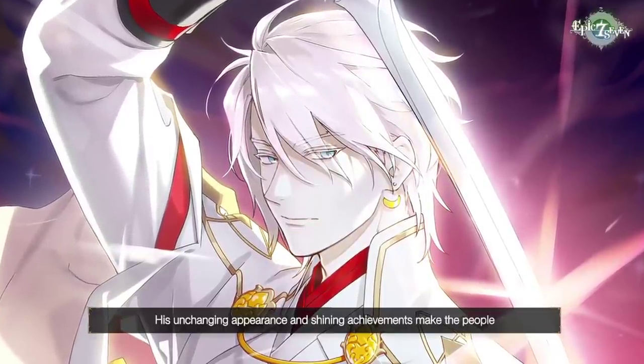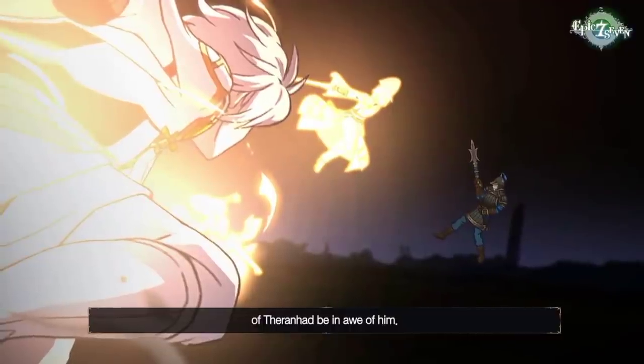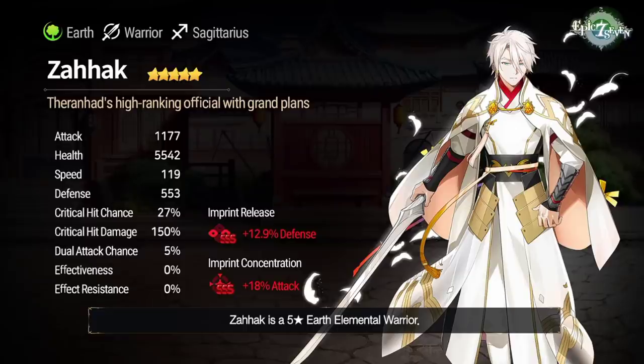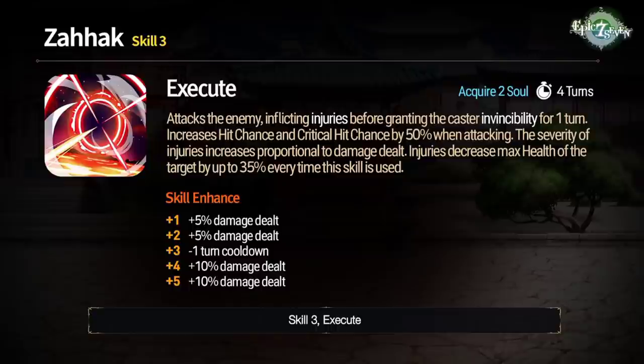Zahak is going to be a hero that counters evasion-based heroes. His skill 2 helps the team as well. His attack is pretty high, health and defense are okay, and his speed is super high at 119 — very good. He has 27% critical hit chance, defense buff for back and front, and attack buff for himself. He has a lot of crit chance built into his kit between skill 1, skill 2 support, and skill 3.